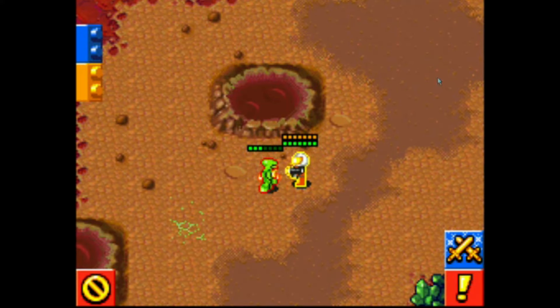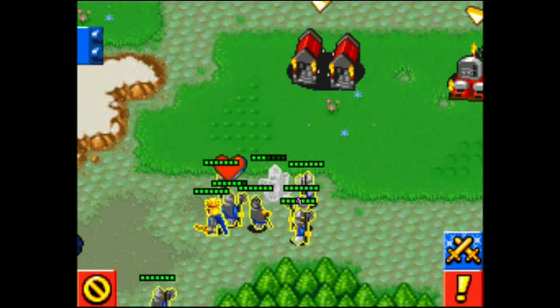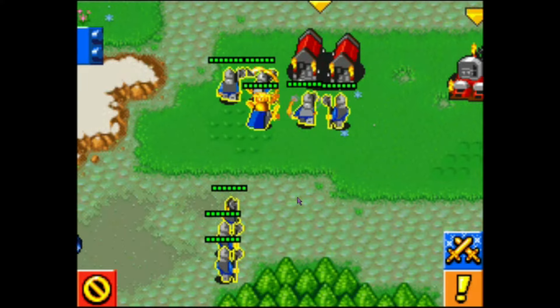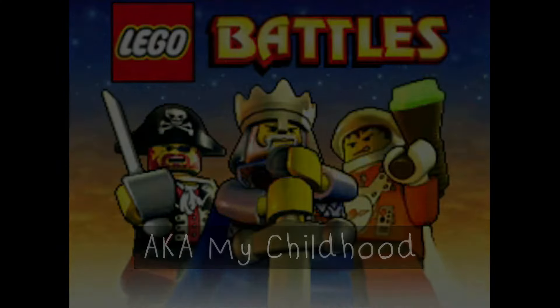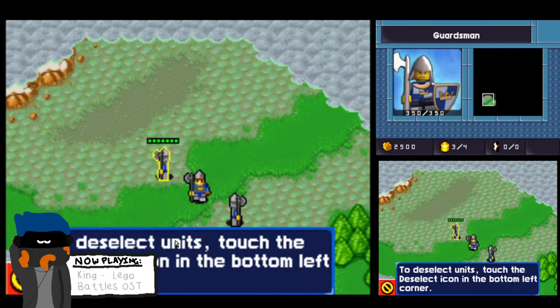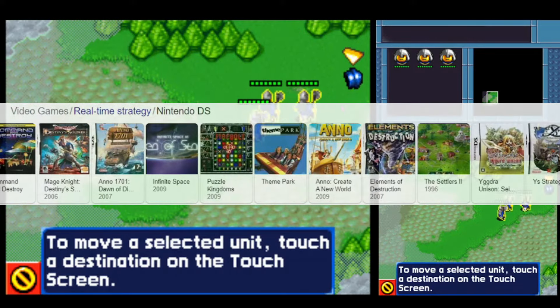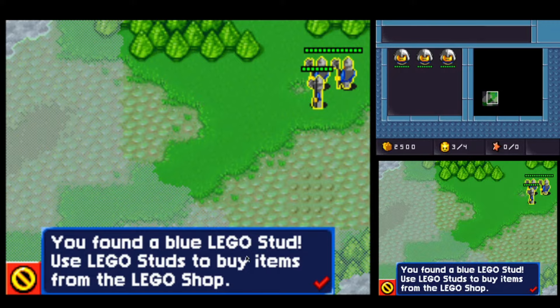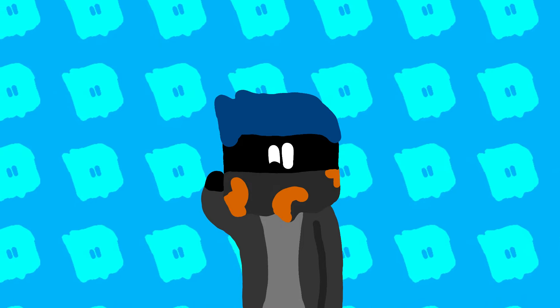Lego Battles. Lego Battles was developed by Hellbent Games for the Nintendo DS, published on June 9th, 2009 by Warner Bros. Interactive Entertainment and TT Games Publishing. It was one of the few real-time strategy games that would actually be released on the DS. Even though the game was released all the way back in 2009, I got it many, many years later, in around 2017-2018 — only four years ago, but the nostalgia is still real.